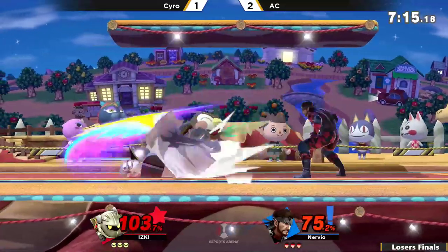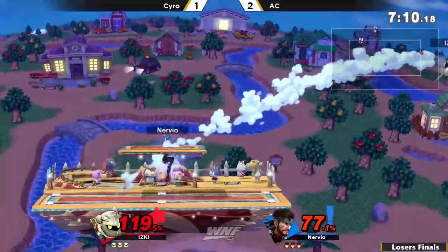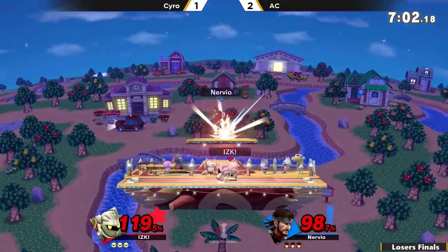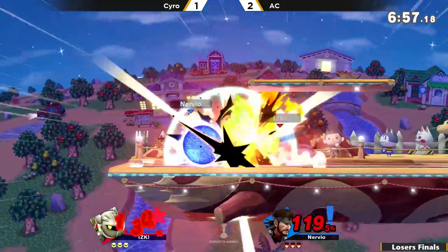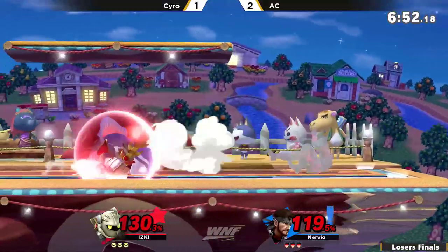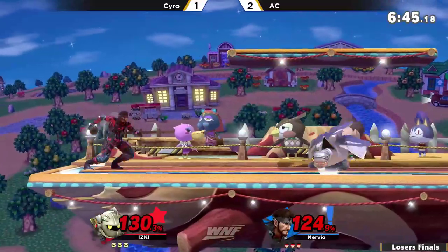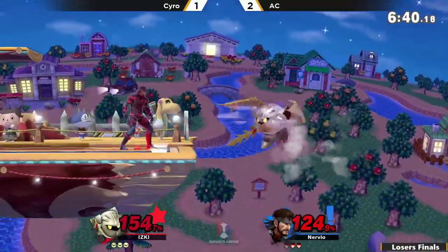There's the explosions. Tried to get the grab in, but sneaky sneaky down tilt. Syro just keeping the pressure up, but the spot dodge will get rid of that dash grab. That dimensional cape is so good — it kind of bypasses the up smash almost, because most of the time the up smash will fall in front of him. It'll kind of pop up behind Snake and come out with a super strong attack that could potentially kill.